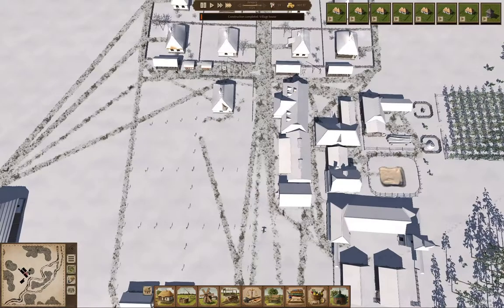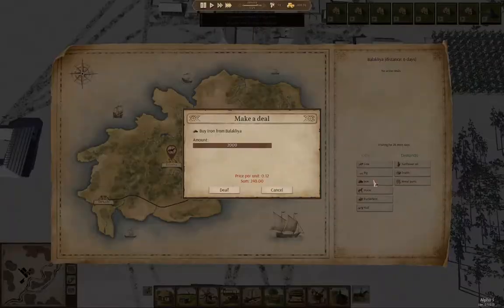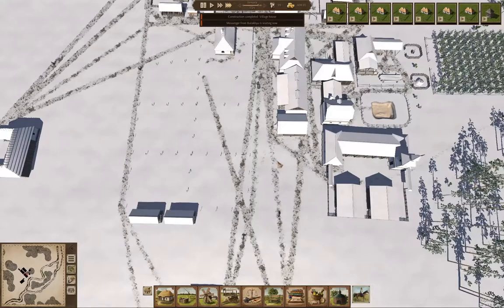We got a house done. We got a messenger — iron! We can get iron, we'll get iron. Yep, that'll do.